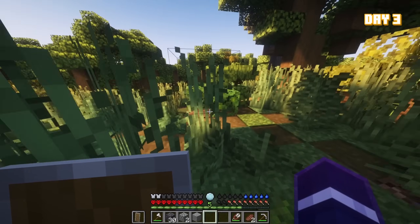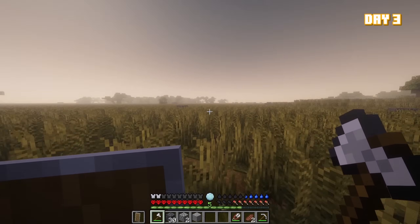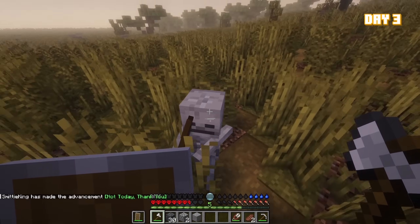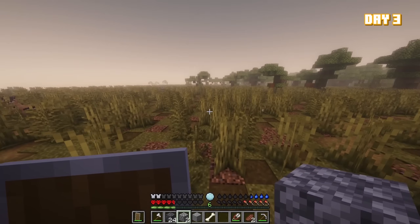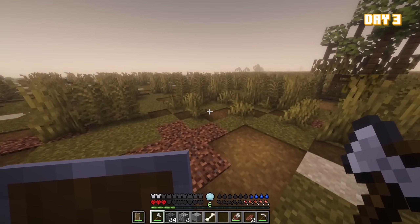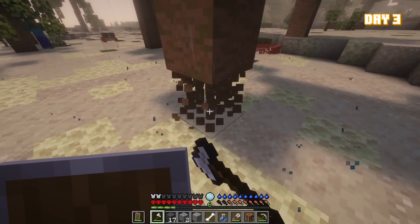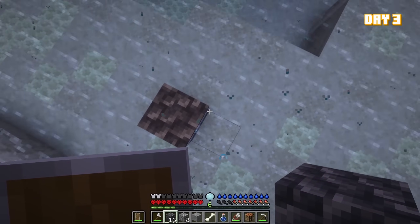Day three rolled around and I decided I wanted to build a shelter, but mother nature had different plans — it started raining, and mobs could spawn. I quickly realized how bad the situation was and had to run. I got down to three hearts and eventually reached the shore. I decided to get some wood to build a boat, but even getting wood was difficult. This is hardcore, which means every mob's difficulty is on the hardest level — skeletons are basically five-star retired Navy SEAL snipers. I was on death's porch, but I got in my boat and sailed along the coast.